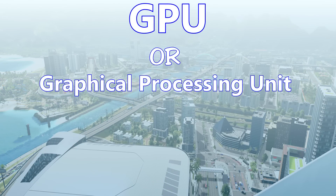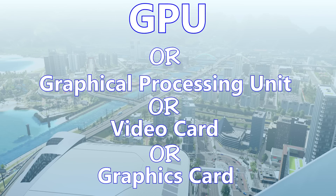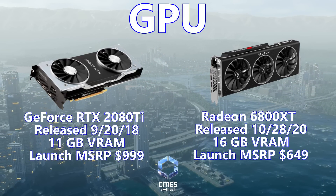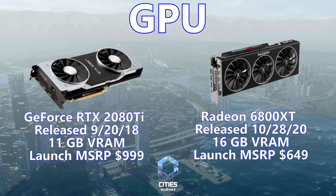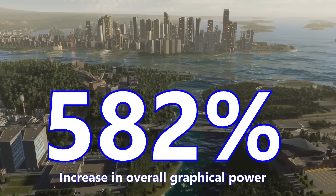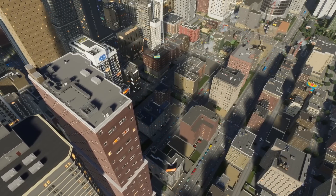The GPU — graphical processing unit, video card, graphics card, whatever you want to call it. The original game required a somewhat now comical GeForce GTX 580 or a Radeon 650. City Skylines 2 recommends a GeForce 2080 Ti with 11 gigabytes of RAM, or a Radeon 6800 XT with 16 gigabytes of RAM. This is a whopping 582% increase over the original game. So why does City Skylines 2 require a 2080 Ti or equivalent?